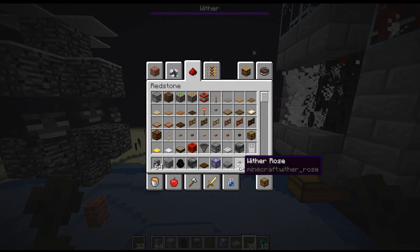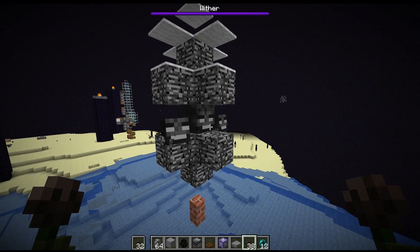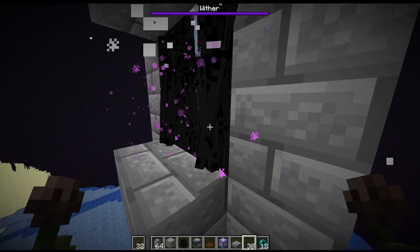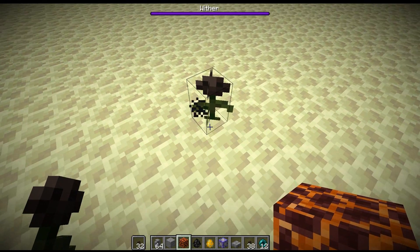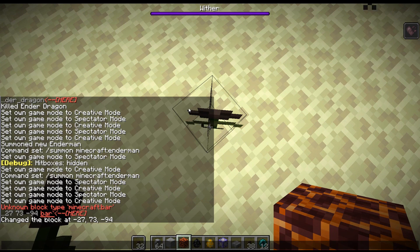The wither rose is a new flower that came out with the 1.14 snapshot. The way that this is produced in the game is that when a wither kills a mob and the mob dies, it will try to plant a flower on the block that it is standing on. Wither roses have a unique property that if you come near them and touch them, you will get the wither effect.